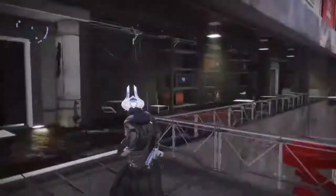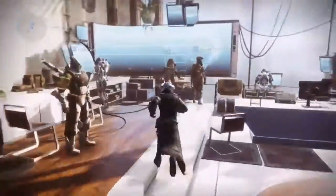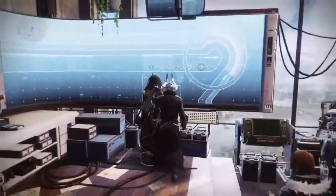Then come over here and go down into Zavala's office, just like you did for the Fourth Horseman quest. Run over back here and you're going to initiate this.